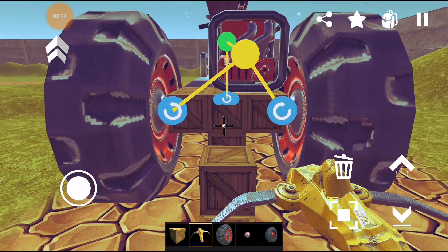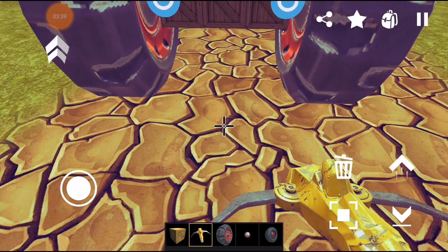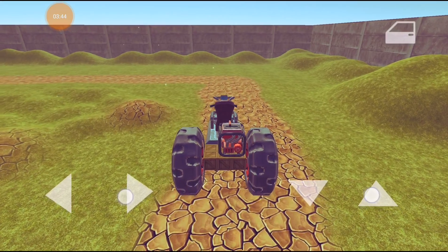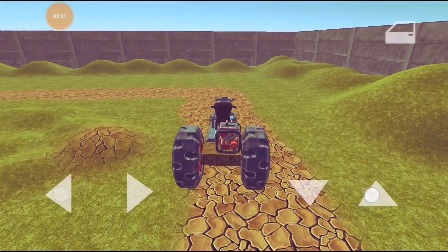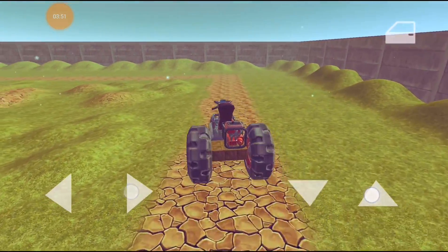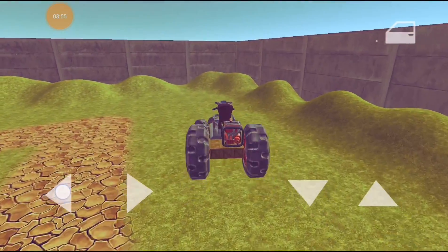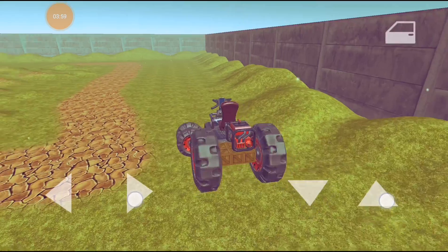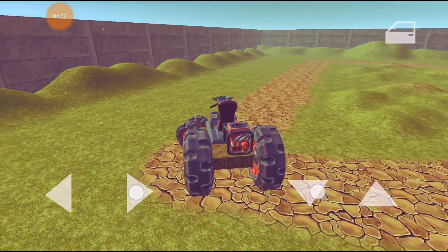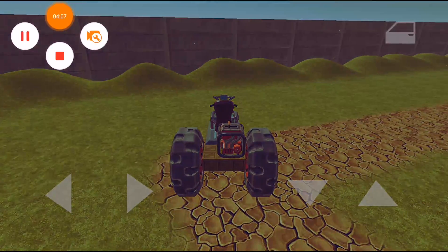Now we need to remove these extra blocks. We can now enter the vehicle and drive it. That's how you make a simple vehicle in Super Scrap Sandbox for Android. You can download this game by the link in the description. I hope you enjoyed this video and I will see you next time. Goodbye.